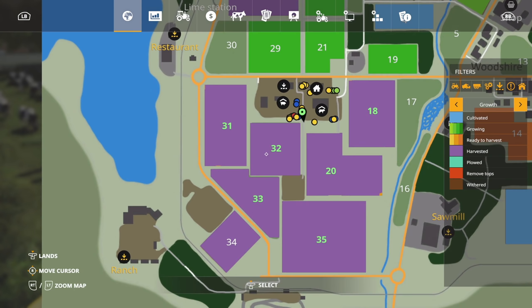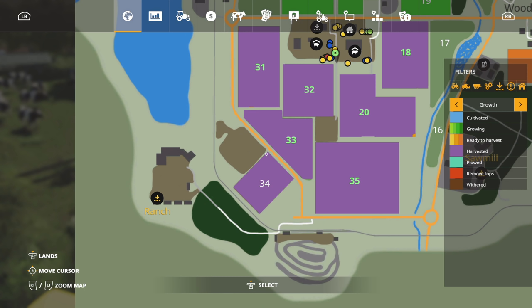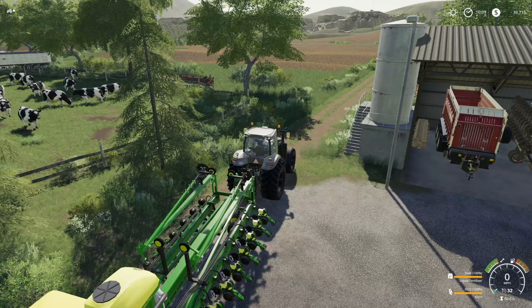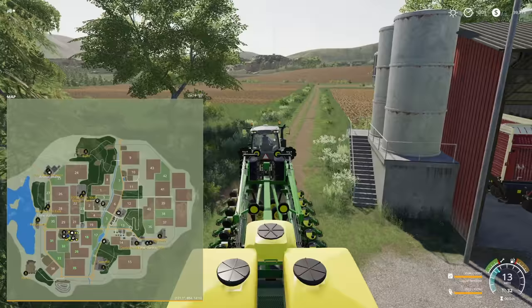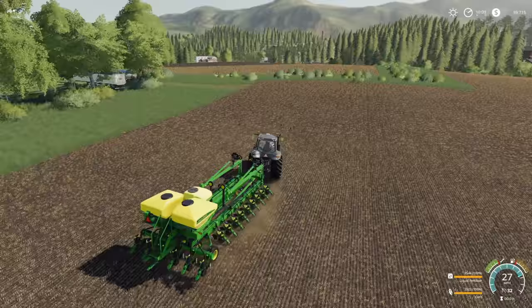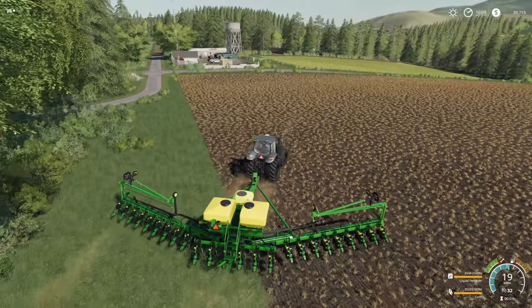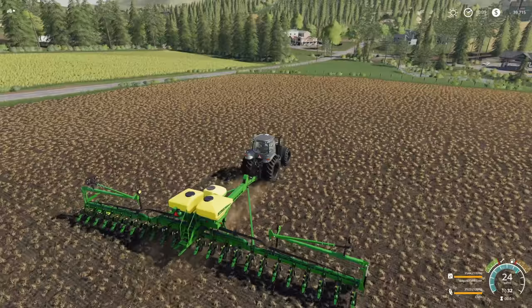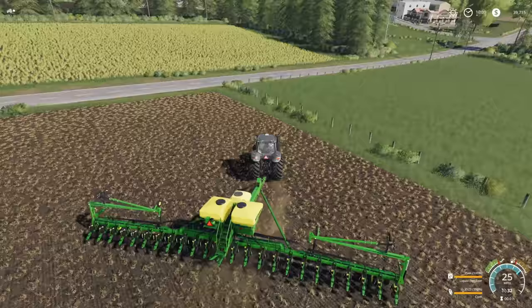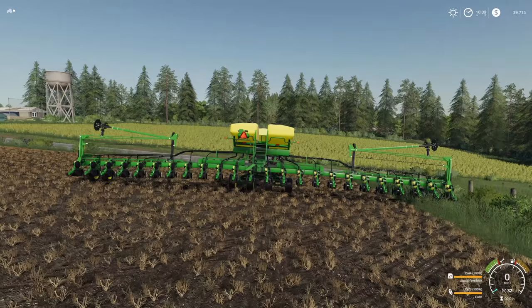The plan: field 35 gets hermit grass and some regular grass. Fields 18 and 20 get corn, fields 31 and 32 get sunflowers. I hate field 33 but it has to exist — I thought about just planting grass there. Actually yes — corn in field 20, corn in the field next to us. This mod is PC only unfortunately — it's one of the better mods but it's PC only, just keep that in mind.